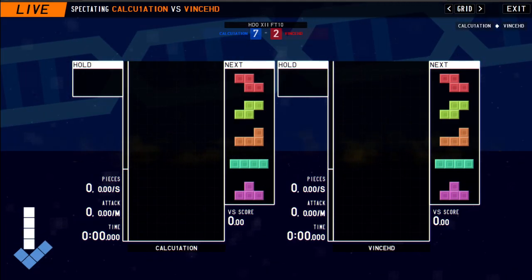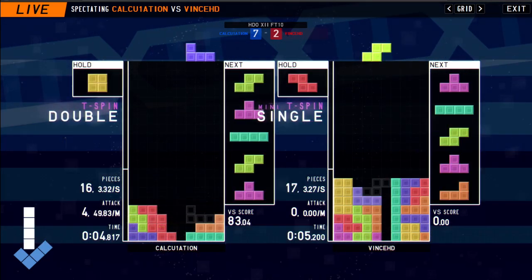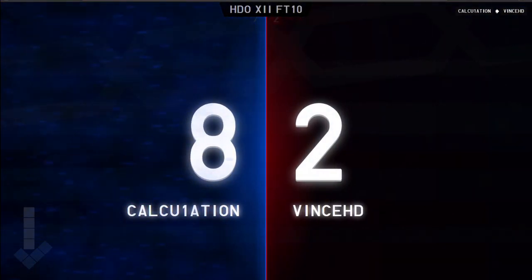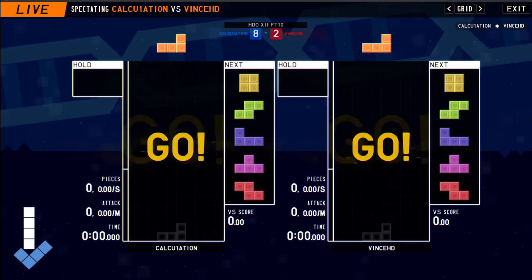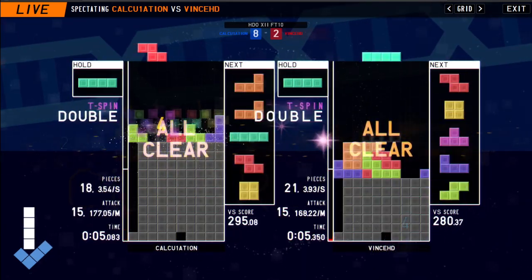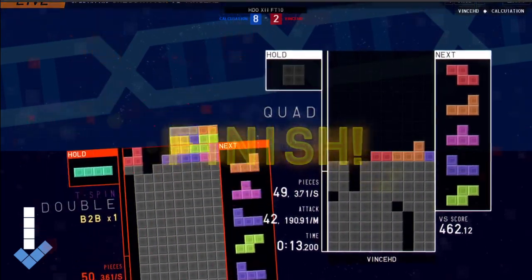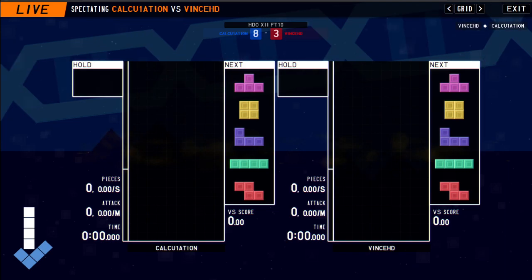These matches are just going by so fast — there's so much speed and action compared to some others which are more calculated. You have to be pretty darn fast to compete at this level. Vince with a couple of misdrops there, unfortunate. Really quick rounds — both these guys looking like they're opting for perfect clear openers, and often that just sends each other really clean garbage. I was thinking maybe he was gonna be able to clear through that left side, but unfortunately he didn't.